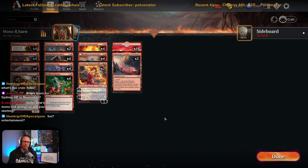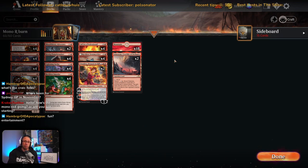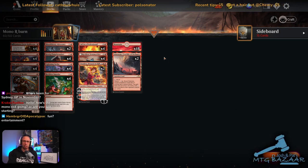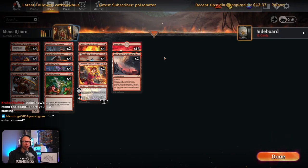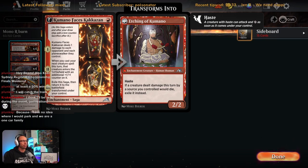I always look at the MTG Goldfish budget list because Seth always posts a non-budget version at the bottom — those are the ones worthwhile looking at. He only added a couple of Chandras to it. I took that list and have been tinkering with it over the last couple of weeks. I started in Gold 2 and it quickly took me through Gold into Platinum. I've been floating around Plat 3 with this list.